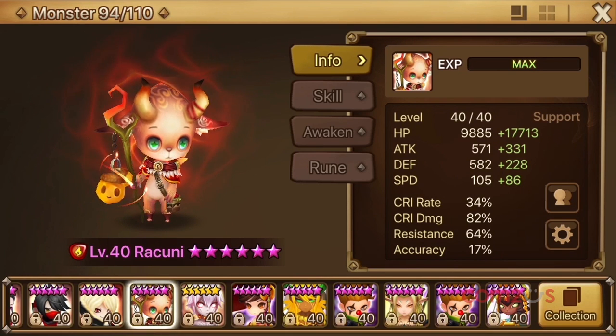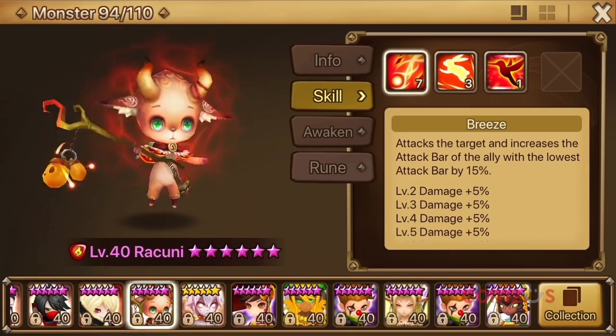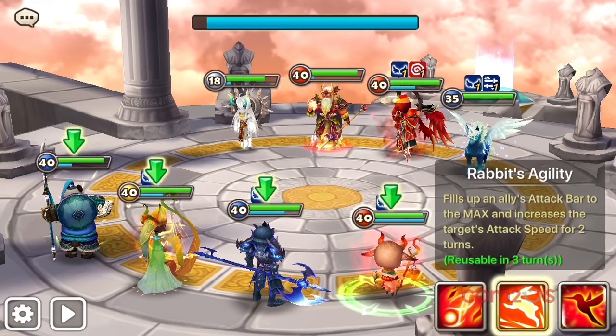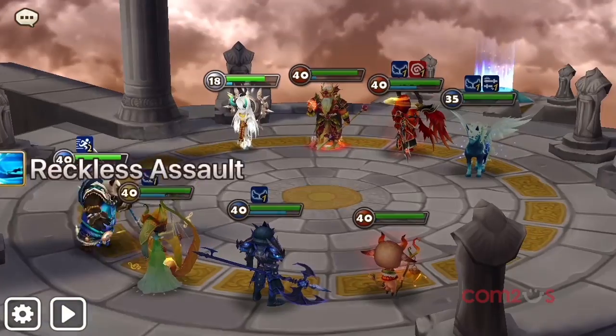Raccoonni loves turn advantage and sustain. His first skill attacks one opponent and increases the attack bar of the ally with the lowest attack bar by 15%. His second skill, Rabbit's Agility, completely fills up an ally's attack bar and grants a speed buff for 2 turns.